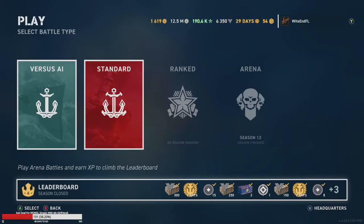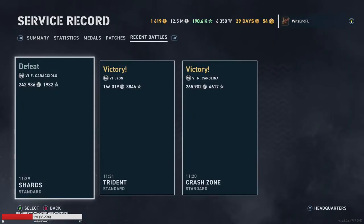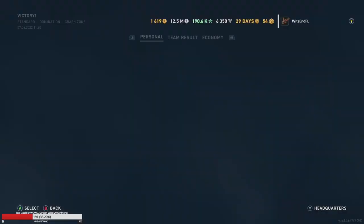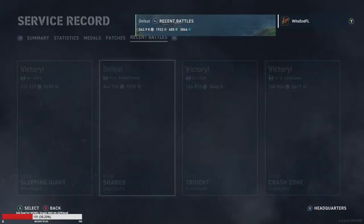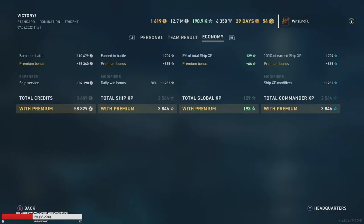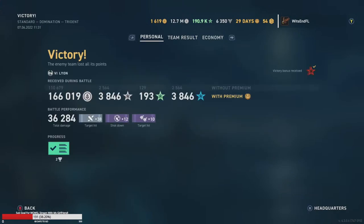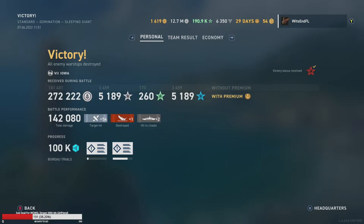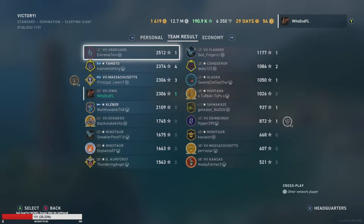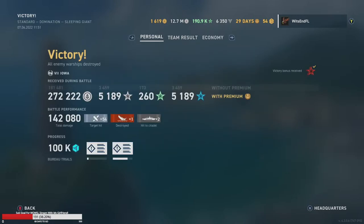Looking at the standings: we lost the Caracholo game but won the others. The North Carolina game we did 103,000 damage. The Leon game we didn't do as much but we held long enough for teammates to come through. The Iowa game — 142,000 damage, which is nothing to be ashamed about at all, and it was enough for our team to win.